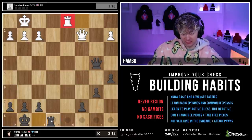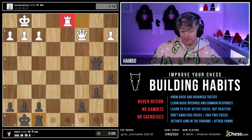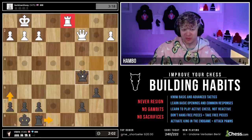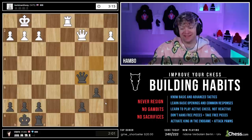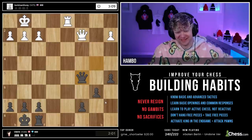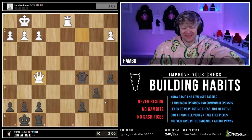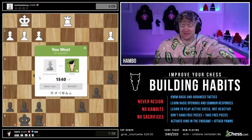H6, says Neil. Rook e8 — they're all good suggestions, but I think we know what would piss him off more. He hung his queen — he's on so much tilt.